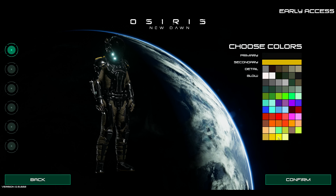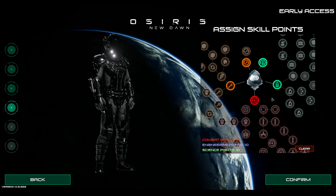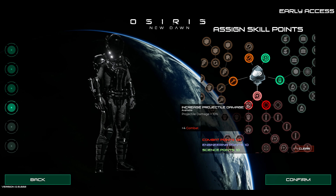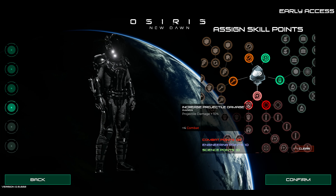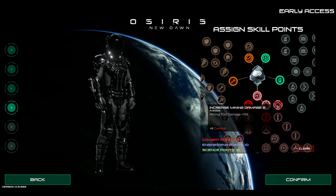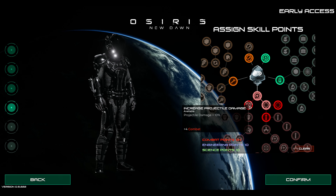Let's look at this tree really quick. To our left we definitely have engineering. On the bottom we have combat, and to the right we have science. We definitely have increased melee damage — we're definitely going to need that. We got eight left. Increased projectile damage — that's if we find any guns or blasters. Increased mining damage — mining seems like something we're going to need early on, so let's put something into that.